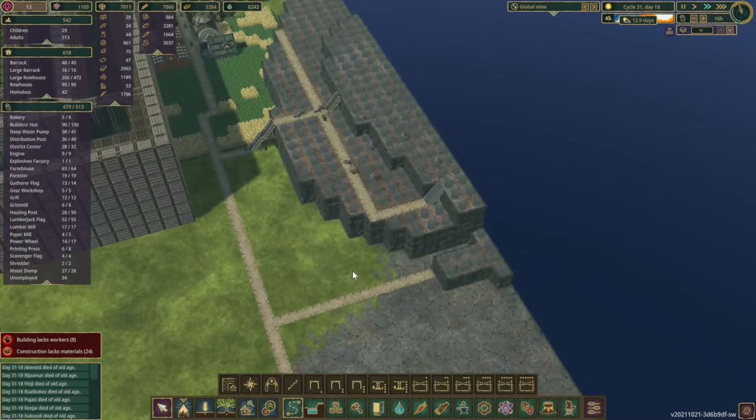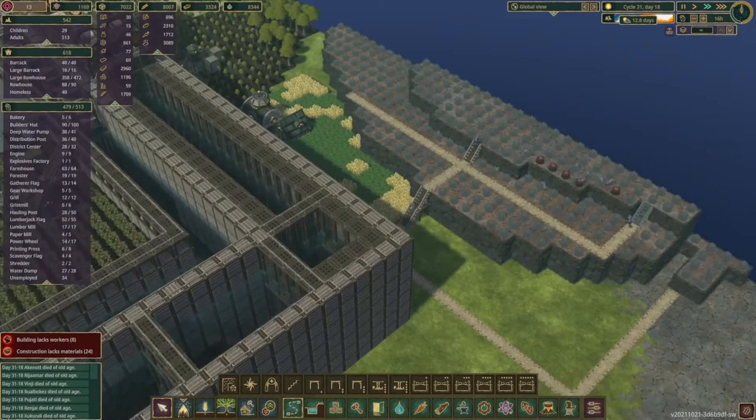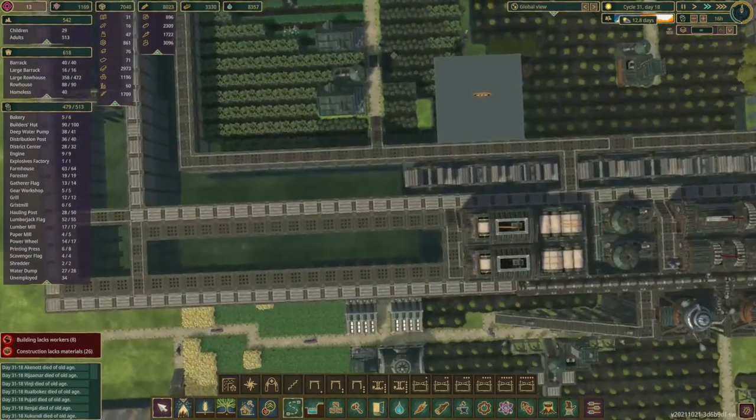Look at all those beavers — they're just absolutely going insane there. Oh, I love it. I can't stress this enough for the game: if you want to build anything, have roughly 16 to 20 builders per area while you're building. It is absolutely astonishing how much they can do.